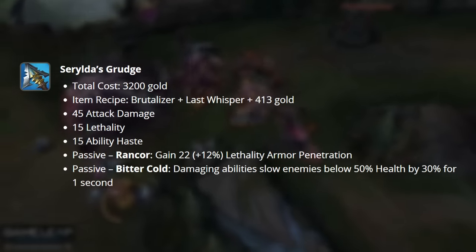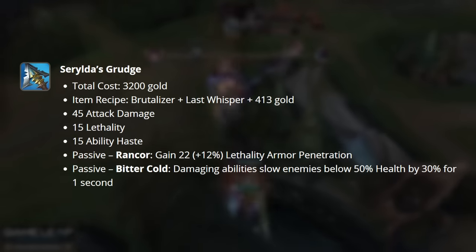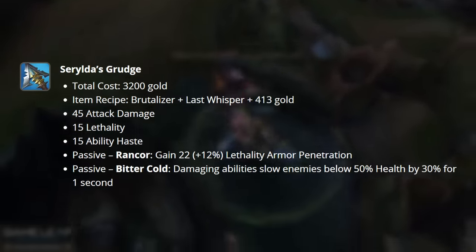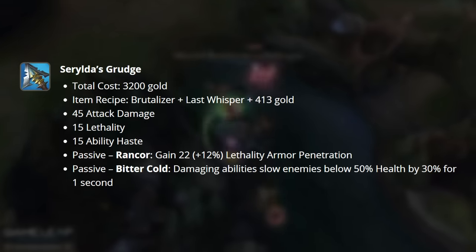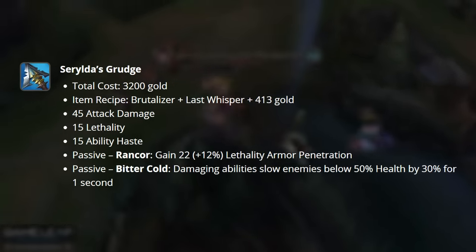Serylda's Grudge has been completely reworked to be an armor pen item that scales off the total lethality that we have. It grants 45 damage, 15 lethality, and 15 ability haste. Our passive, Rancor, gives you armor penetration based off your total lethality as well as a flat value. Bitter Cold, our second passive, is the old Serylda's passive, but it only activates when the enemy is below 50% health.